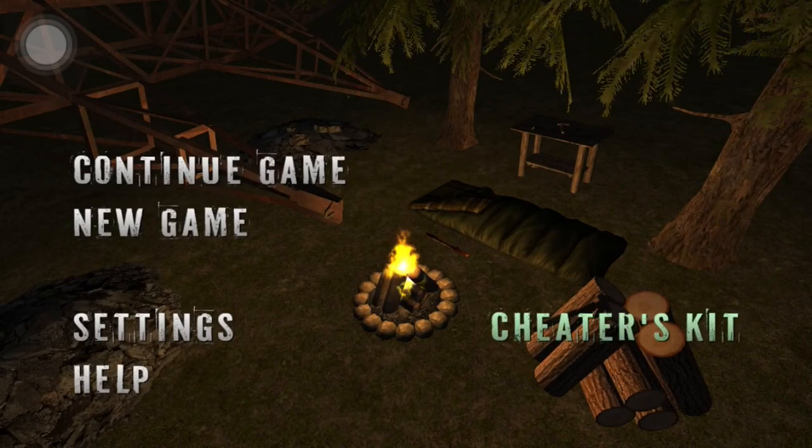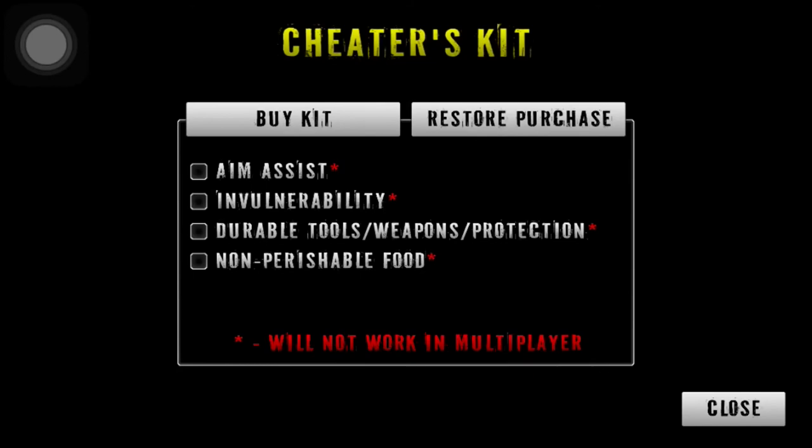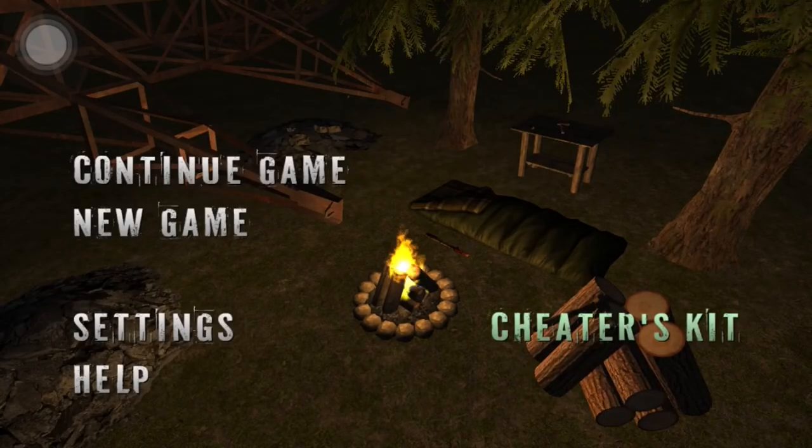I see it says Cheetah's Kit right here. I don't have Cheetah's Kit because you gotta buy that. But you get aim assist and vulnerability — all those tools. Don't die and you don't need to worry about food. Whatever — it doesn't work in multiplayer, which is still not available yet.